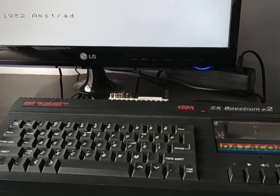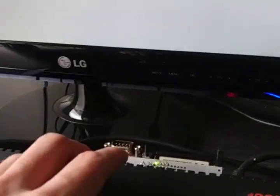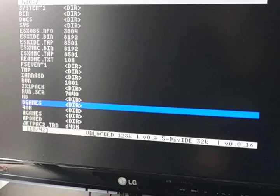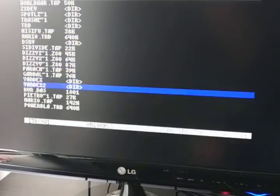To show you how it loads Power Blade Delta Shadow on a real Plus 2, using of course a divMMC. To do this I have to push the NMI button, which opens the menu, and I'm going to choose the .trd file. It loads.